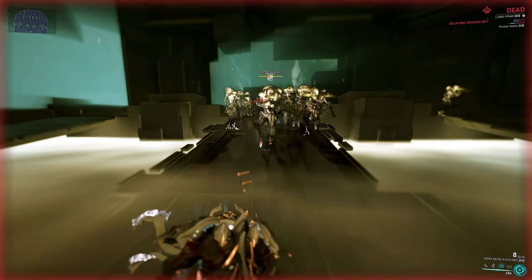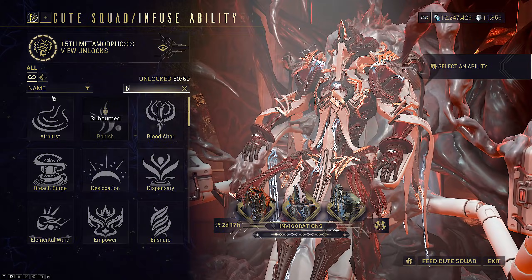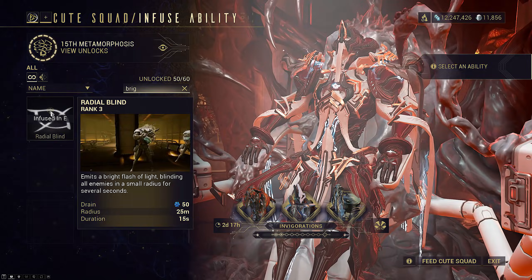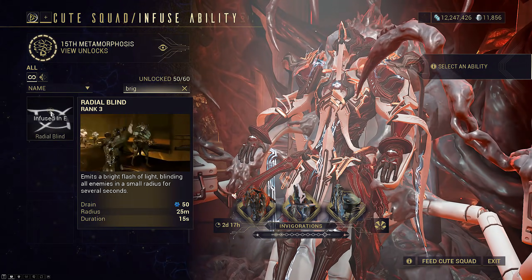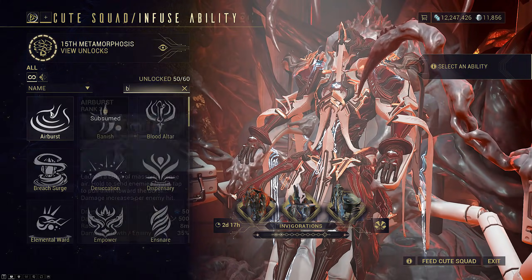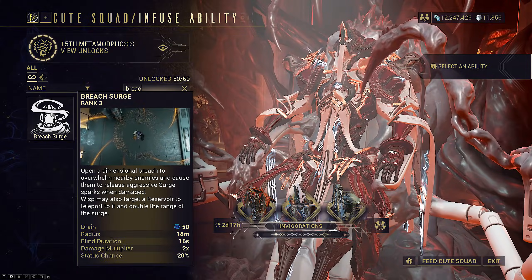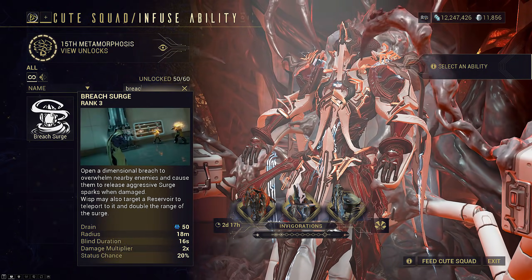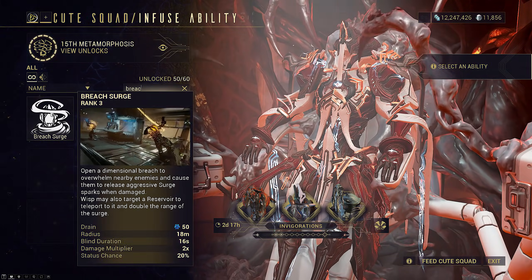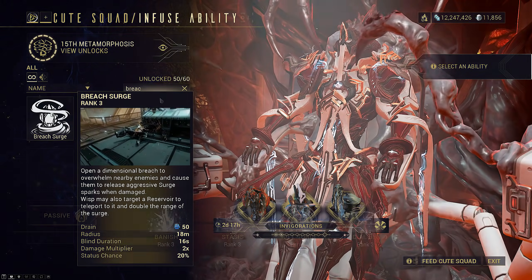The only time we can deal damage is when we come out of the rift to put enemies into the rift — and this is solved with Radial Blind. Why Radial Blind? This is an on-demand radial blind, but it does not use line of sight. It will blind all enemies with direct line of sight as well as any enemies that have recently seen you. It also has a base 25-meter radius. Breach Surge, on the other hand, actually requires direct line of sight and only has a base 18-meter radius. Damage is not a problem on this build — we only want utility to safely come in and out of the rift. Because Radial Blind does not require line of sight, it is perfect for this usage.